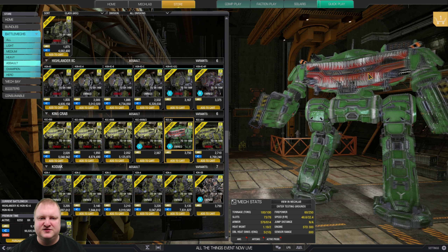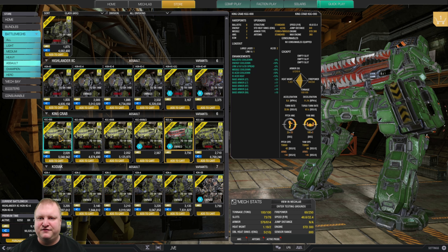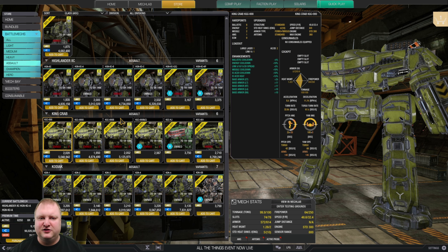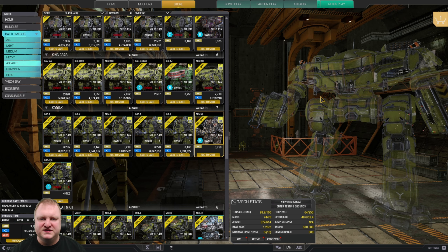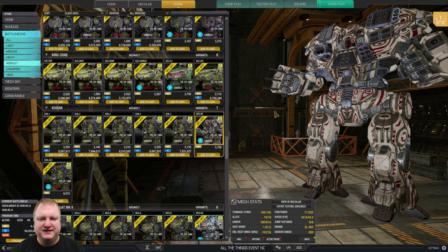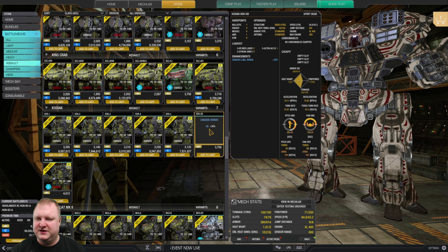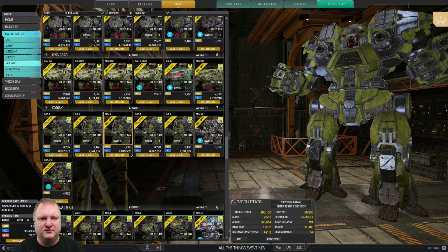King Crabs: the Kaiju is a solid hero mech. If you don't get that, look at the King Crab Triple Zero for lots of dakka. Kodiaks: used to be the king of the battlefield, not so much anymore. The Spirit Bear is a nice gimmicky assault mech that can run with MASC, though it's slower than it used to be. If you're getting just one Kodiak, get the Kodiak 3 for dakka — put UAC5s and UAC10s in there.